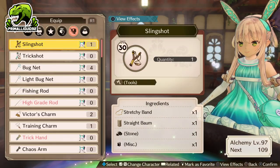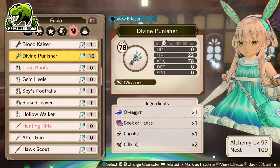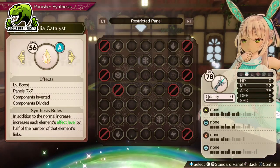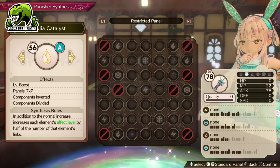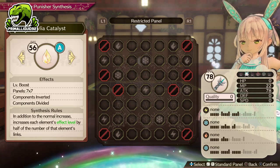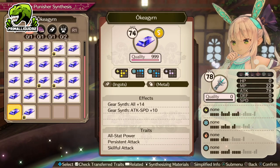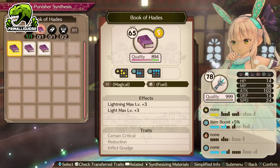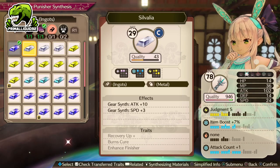So of course, with it being a weapon for Plakta, we do need to use Plakta to synthesize it. It is going to be the Divine Punisher. I suggest using the Ground Leak, at least, just because of the simple fact that it makes reaching those higher levels on the effects much, much easier. Now, when it comes to the first ingot, just choose the one you want. Book of Hades — try to get that as high quality as possible, but it doesn't really necessarily matter.